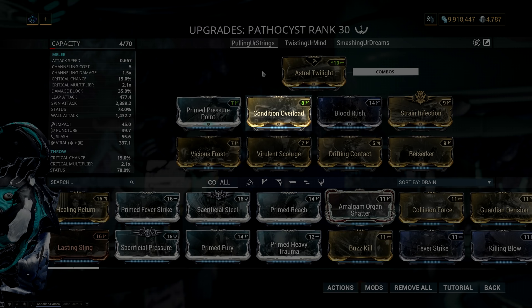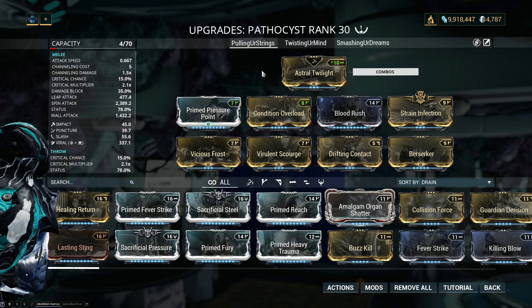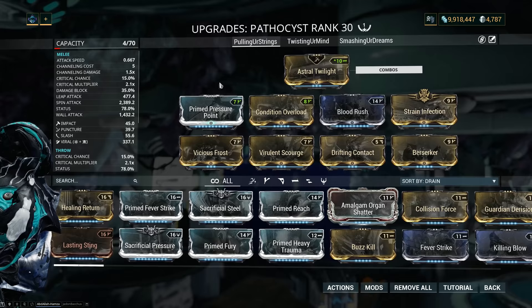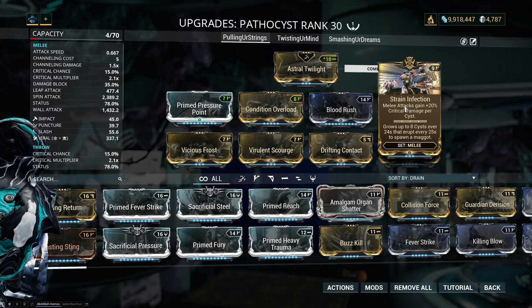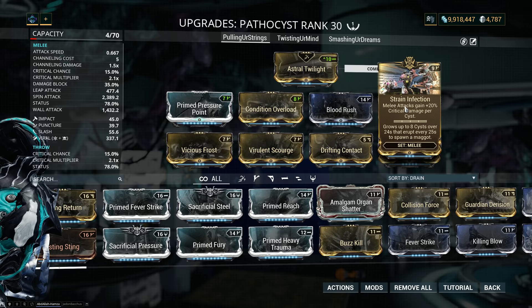The build for the Pathocyst is pretty straightforward. You either add a V or you reformat the D into a V, which you don't necessarily have to do because you can use Drifting Contact which does have a D polarity — and you just use the bow that's been ruling melee weapons for like two years now. I'm running Astro Twilight because I prefer it to Gleaming Talon — I don't like how you don't actually throw the glaive with Gleaming Talon. Then we have Prime Pressure Point for melee damage, Condition Overload to do even more damage as we proc status, Blood Rush to scale crit chance as we build our combo counter, and Strain Infection which gives more critical multiplier the more Helminth maggots you have. If you don't have Strain Infection, you can just replace it with Organ Shatter, which is probably even better.